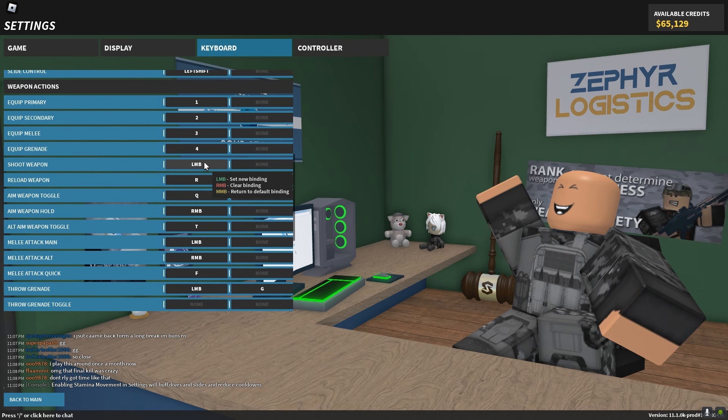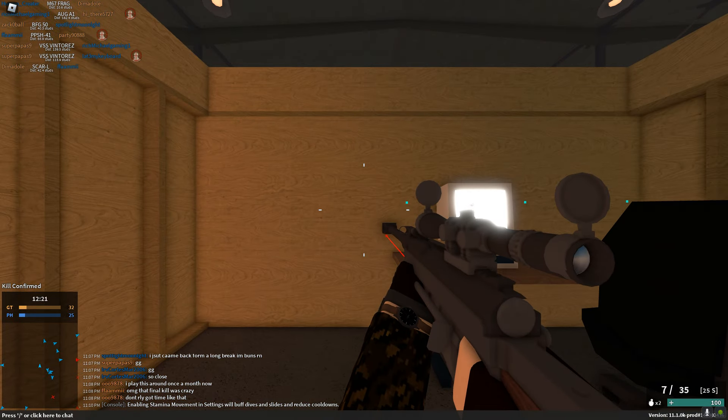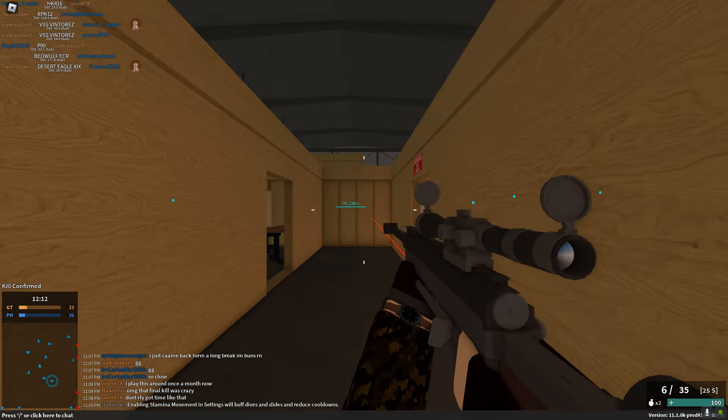The first challenge is to play without a mouse. I don't know how I'm going to do this. Okay, I can bind shoot weapon to something — we're going to set shoot weapon to L. Now all I have to do is unplug my mouse. There we go. Let's see if it works — it does work.